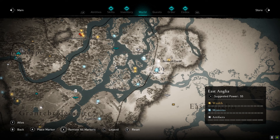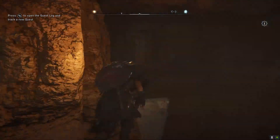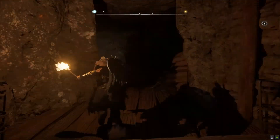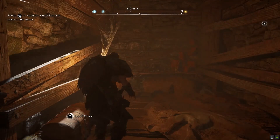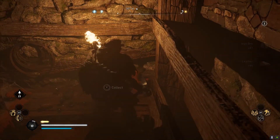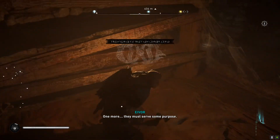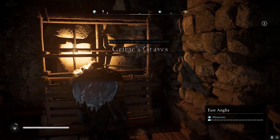The first location is Grimesgrave, just east of Ravensthorpe, located in East Anglia — near the shore below the slave farm. Head down the shaft and keep moving through the parkour gauntlet until you arrive at a table at the back of the cave. Eivor will mention the treasure once you're there, though it's easily missed.